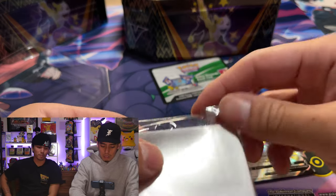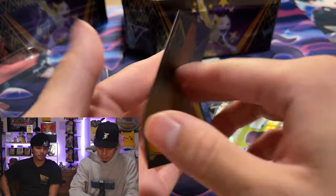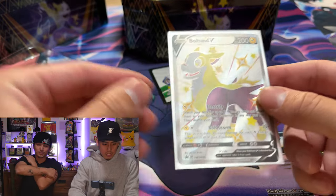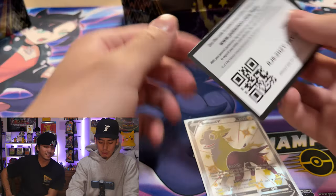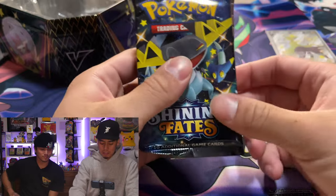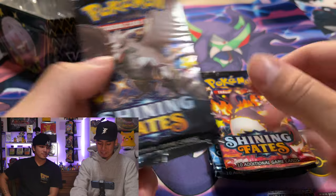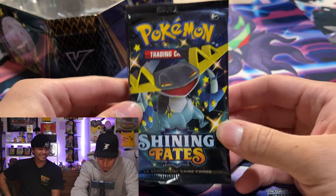We're gonna sleeve it up right away with our Shining Fates Eevee sleeves — pulled those out of the ETB. If you guys haven't seen that video yet, there are some awesome pulls in it, go check it out. Here's a code card if you want the Boltund. The best thing about these tins is that you get six packs — six, seis in Spanish, roku in Japanese.